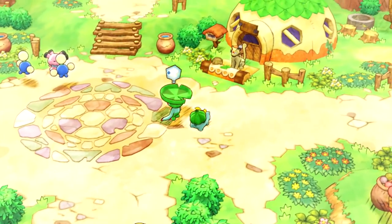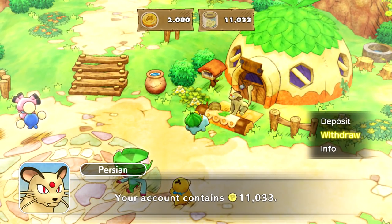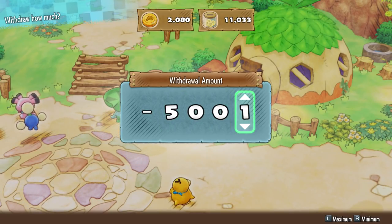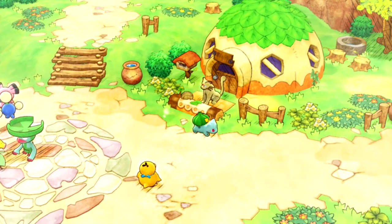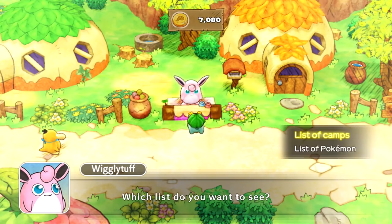Over this way, let's see how much money we currently have. We have 2,080 in our thing. If we withdraw 5,000, we'll have 7,080 — because I need 7,000 in total to buy anything. We get a max ether there as a little reward. Then there's the new camp — Weekly Tuff's Camp Corner. Let's check the list of camps.